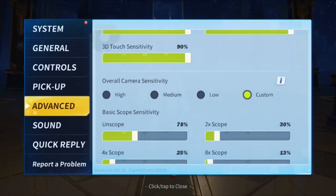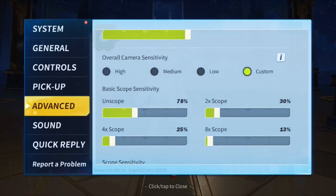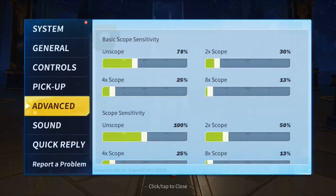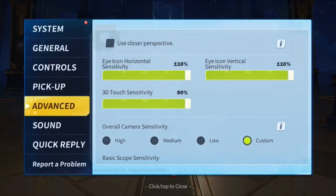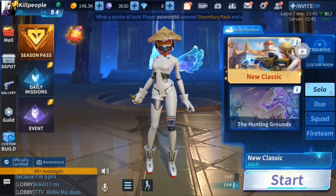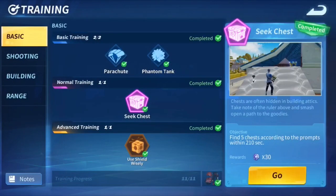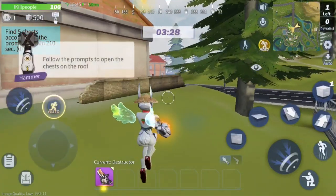A lot of people have been asking how do you build so good. I'm not the best, I'll just be real. I never tried to be more than I am — I know I'm not about to go six-finger claw or anything. But here's how you get into the training room — it's basically like playground mode.